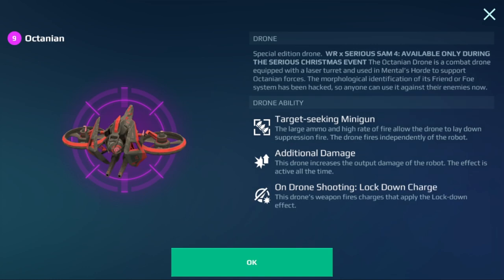Next, we have the Octanean drone, which also has a built-in weapon. You will deal additional damage all the time and it's going to lock people down. So basically this is a damage-and-lockdown drone. Not too bad, I suppose — I would probably run this one if I needed a little bit of extra damage.